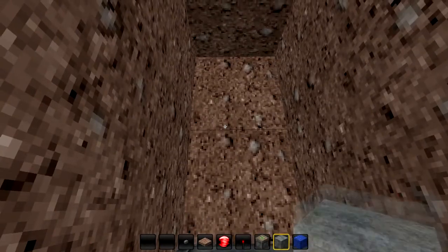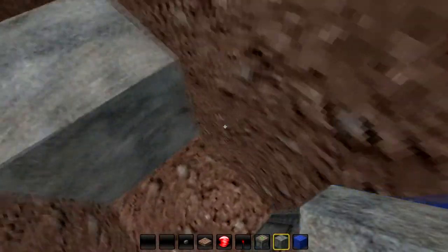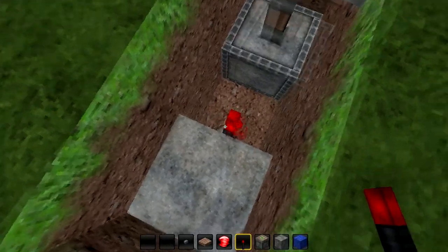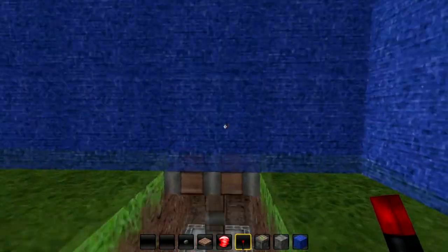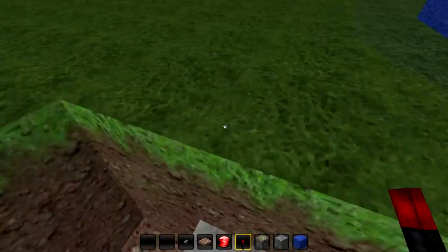You're going to dig down here, parallel and on the same level as your piston, and you're going to put a block with a redstone torch. So now your wall will be solid.